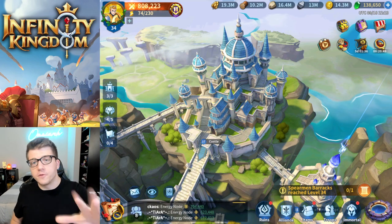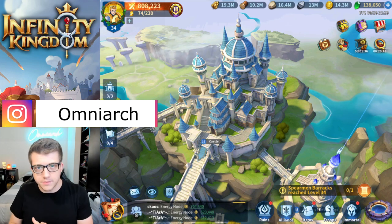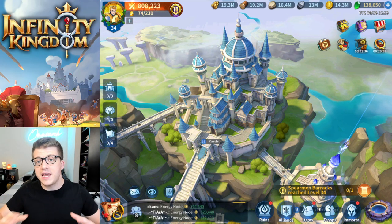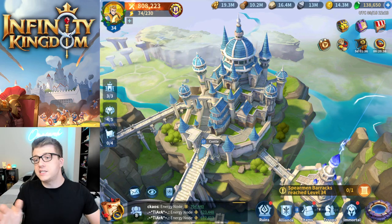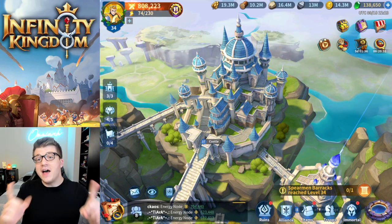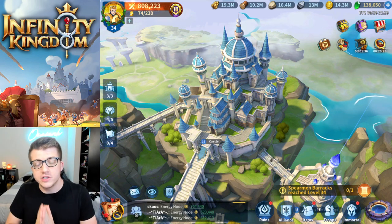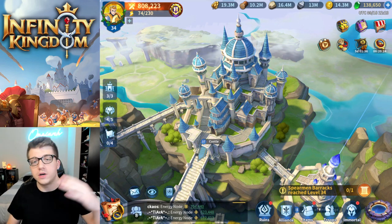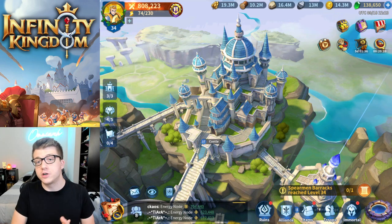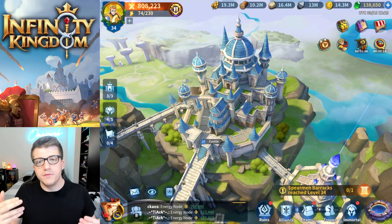The first tip is super important for the Contention of Legends event but equally important in any server — it doesn't matter when you start playing or which server you're on. This is going to be the most important tip: join a super active Alliance. For the Contention of Legends event, I'll have my own Alliance, so as long as there's room and you join that server, you're more than welcome to join and reap the benefits of that community.